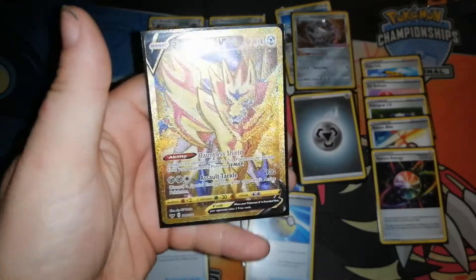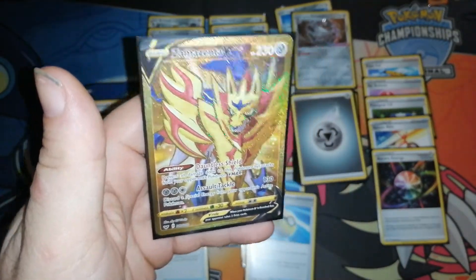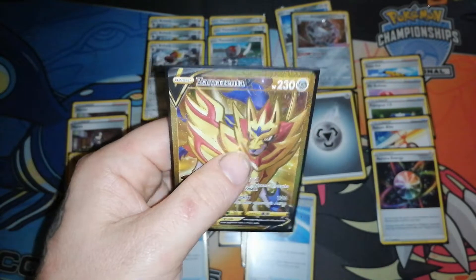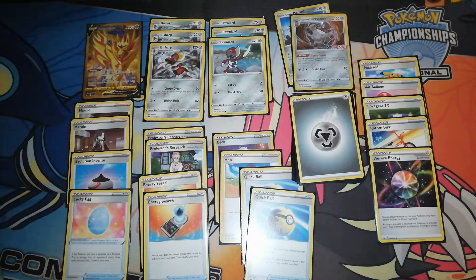I did however get super lucky and pulled this Zamazenta V. This was my main attacker. I only came close to losing in one game - I was down to 20 HP left on this, retreated it out, was able to attach another energy, switch it back out, and won next turn. Which is pretty dope.